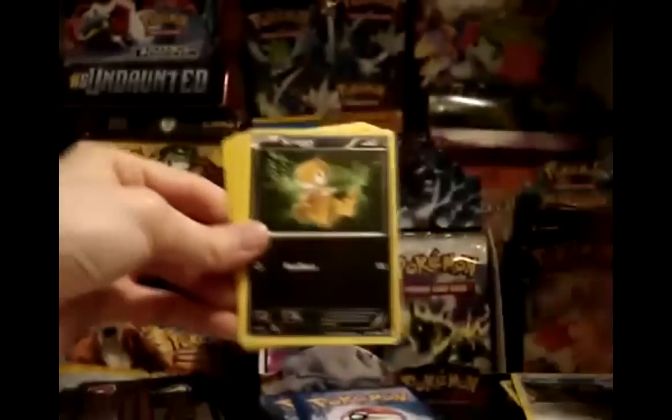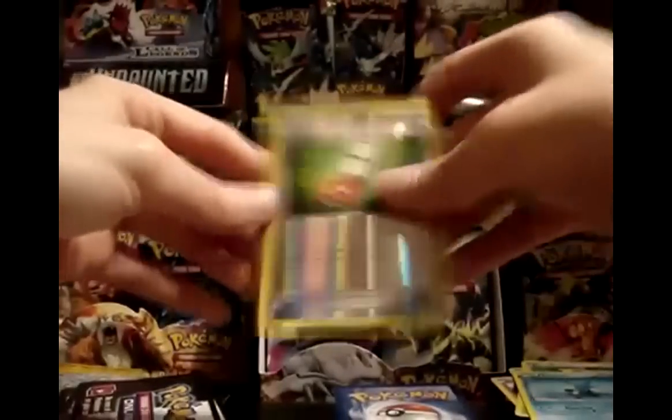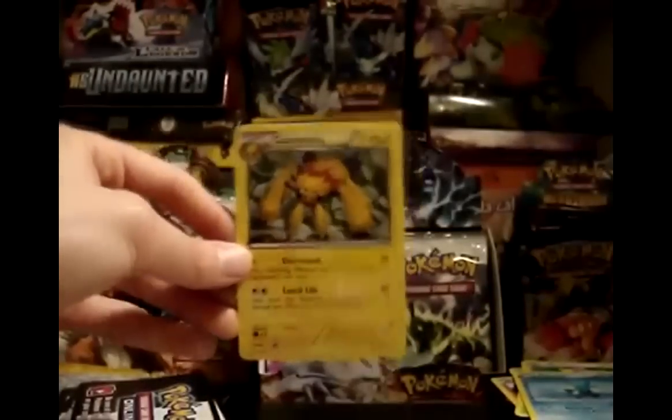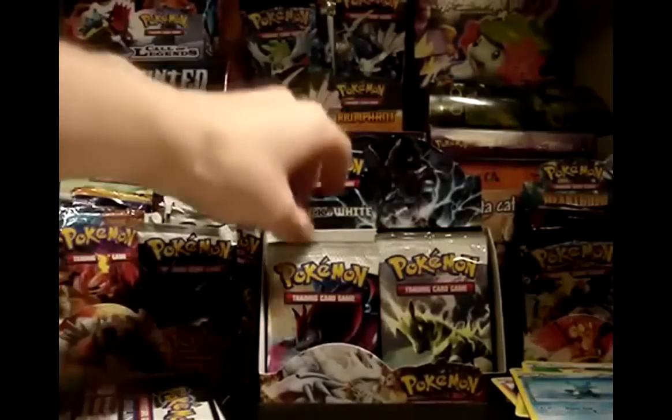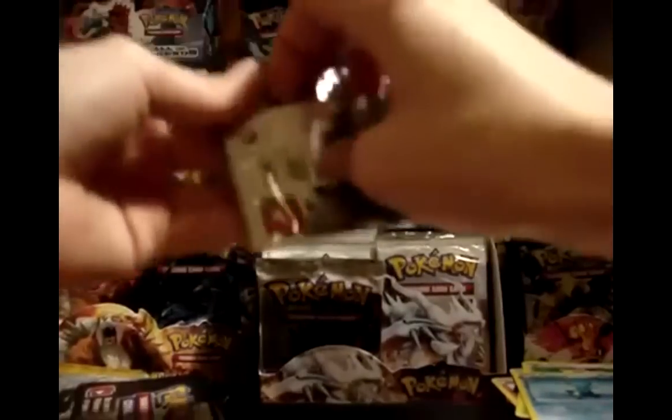Pack 24: Klang, Pidove, Scraggy, Pansear, Joltik, Simisage, Audino, and Dewott. My reverse is a Pokédex. My rare is a Galvantula — first one I've seen in this box. It was actually a really good card in the pre-release. You essentially just kept Leech Lifing.